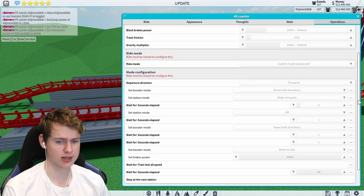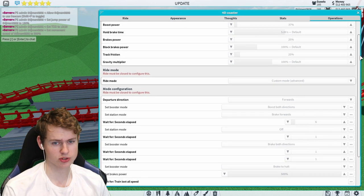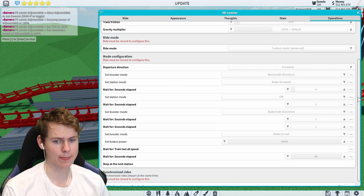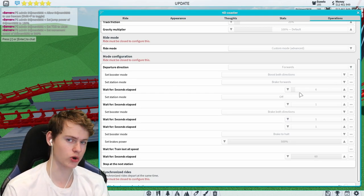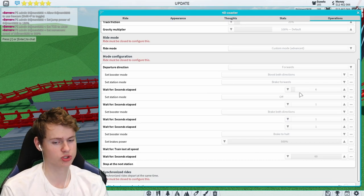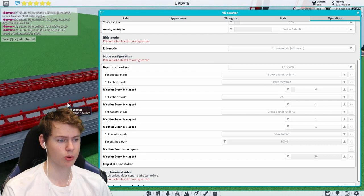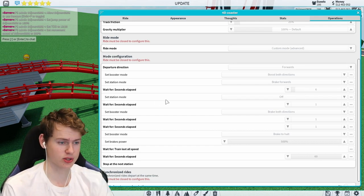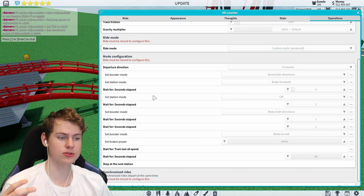Right now we have these operations settings which might look very weird — just copy these and it will work. Boost power is 37, brakes 25, and track friction also 25. You may have to tweak the 'wait for seconds elapsed' settings so it works on your own coaster. First, the coaster departs out of the station, then it waits six seconds before the boosters turn off and go into station mode — which is set to off, so it won't have a station anymore.